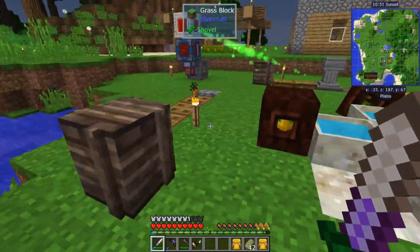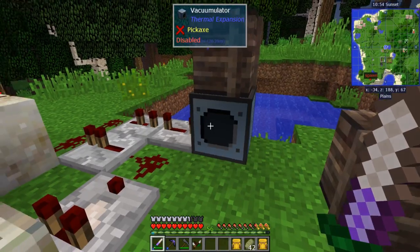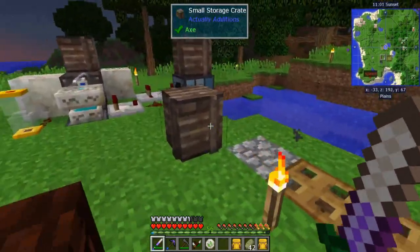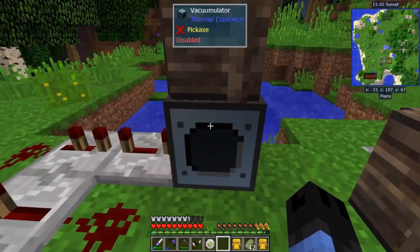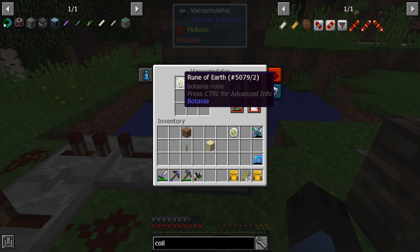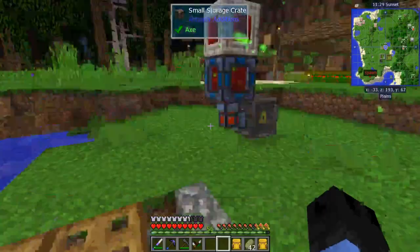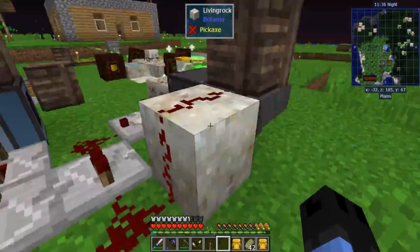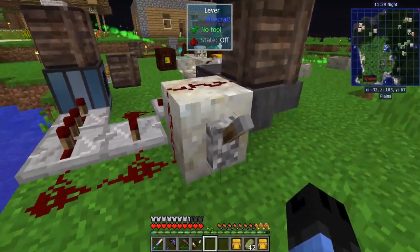The other crate goes on top of the vacuumulator. I already started crafting runes and this is why I wanted to automate it. With an empty hand, shift and right-click and you'll get a GUI to change your filter settings — change it to whitelist, add a rune, and set it to ignore metadata and NBT. This way it will pick up any Botania runes. Then the lever goes on the back of this block so you can turn it on while this hopper is locked, allowing you to fill up the crate.